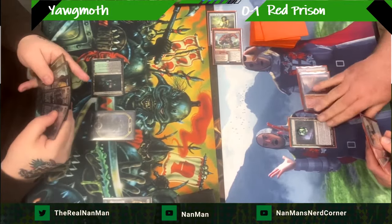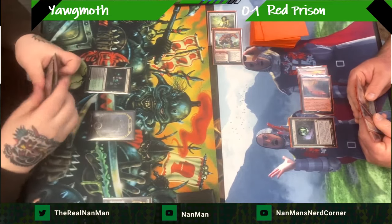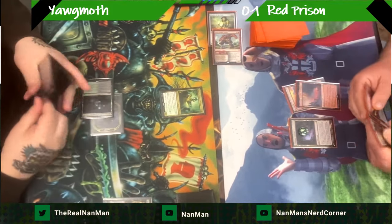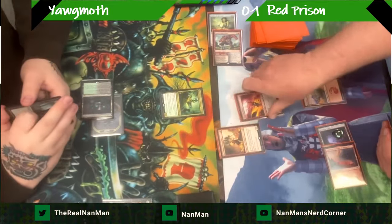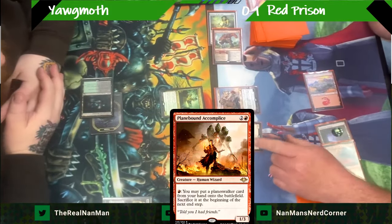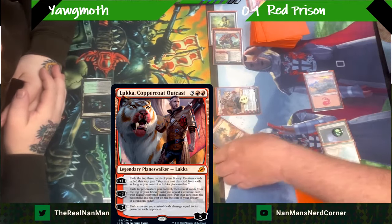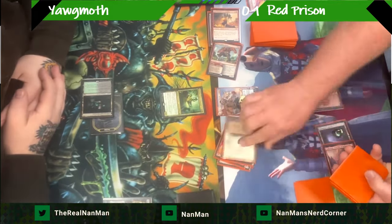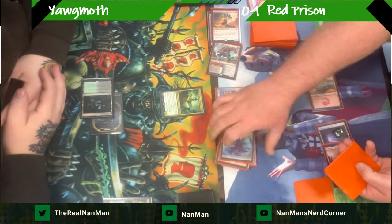A giant comes out and squishes something for two damage. Atraxa coming out — a two-two that makes snakes when it deals damage by putting a minus-one counter on something. All right, there's the ritual — okay, this is a problem. Play Accomplice in here, pay one red and you get to put a planeswalker, so we see Luca coming out. Minus two: exile target creature, then reveal cards from the top of your library until you reveal a creature with higher converted mana cost than three. There's only one creature in the deck we care about, and there it is.